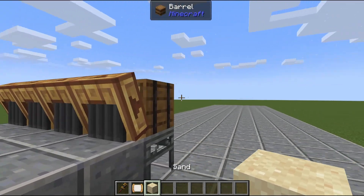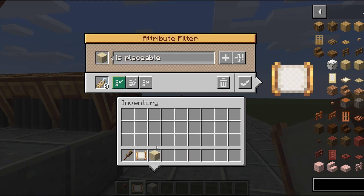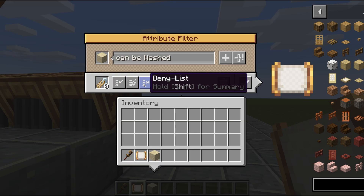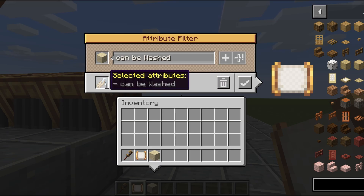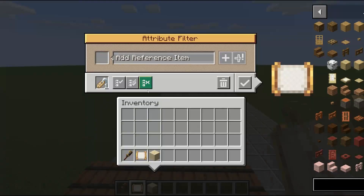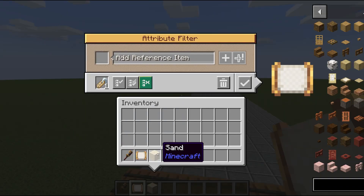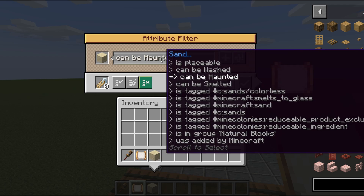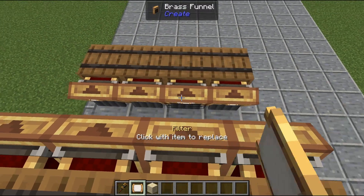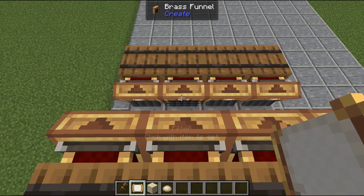Sand has three different outputs you can do from it, so it's a very good reference item. Bring it into the attribute filter, plop it in here as a reference item, scroll down to 'can be washed,' set it to a deny list so it doesn't allow items that can be washed, and add attribute to the list. Do each filter separately: the can't-be-washed filter on the end, then go back, delete the filter list, do the haunted filter as a deny list and add attribute to list, then delete the list again, put the item in for 'can be smelted,' add attribute to list, and do the same for 'can be smoked.'